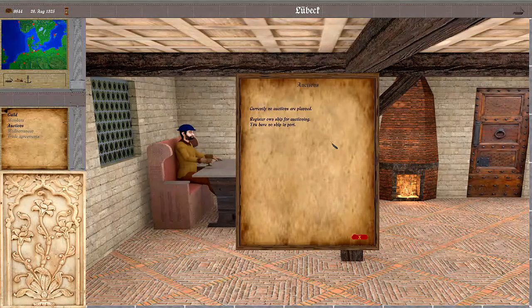We can see a list of auctions that are upcoming in this city. And if we have a ship in the city, it would also be possible to give it up for auctioning.